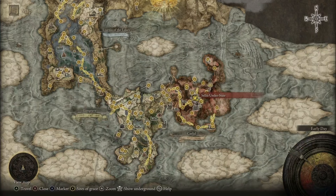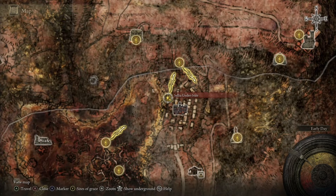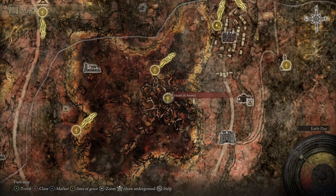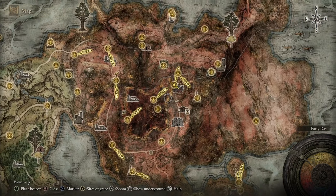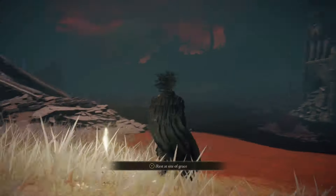For starters, you are going to want to make your way into Caelid until you reach the Celia Understairs Site of Grace. Then from there, we are going to be heading southwest a short trek until we get to a place called the Heart of Aeernia. This is where Commander O'Neil is chilling, and it's where we're going to do a little killing. So without any further ado, head over to Commander O'Neil's arena and I'll meet you there.